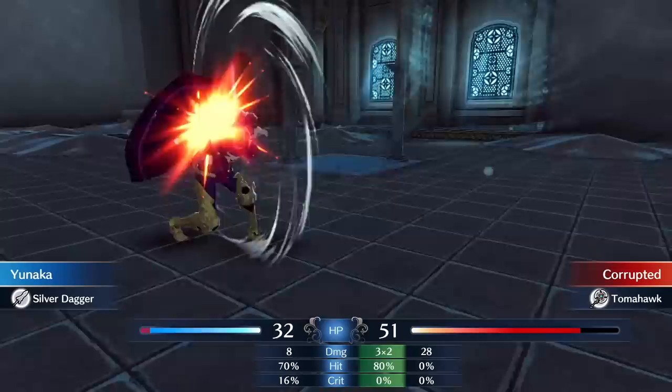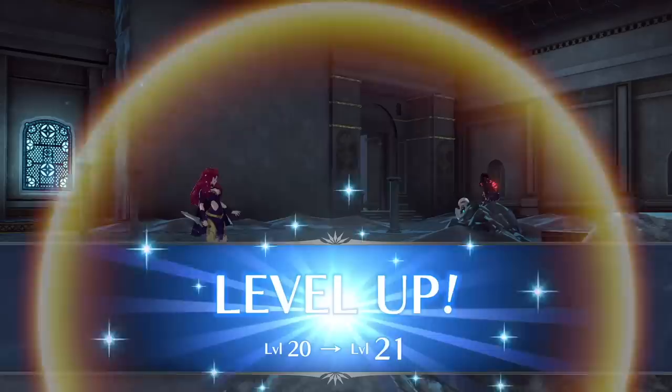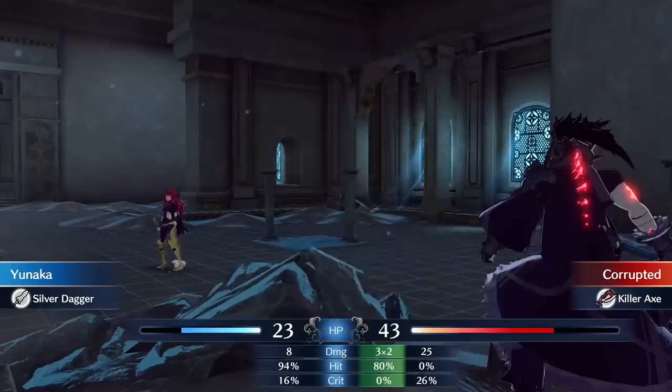My Yunaka ended up getting pretty strength screwed in the late game, so I got diminishing returns on her. But a fun fact is that daggers are some of the best weapons to forge, since their might increases by 2 pretty much every level. This will boost up even strength-screwed Yunakas if you're able to get a silver dagger plus 5, which is honestly one of the best weapons to forge in general. Even something like an iron or steel dagger can pack a huge punch at plus 5, and most maps have dodge terrain so you'll be able to make use of this combo.